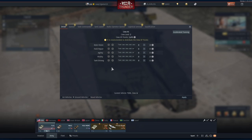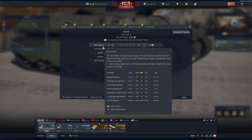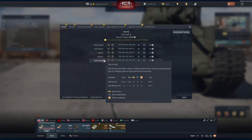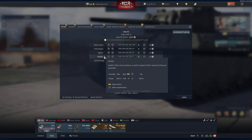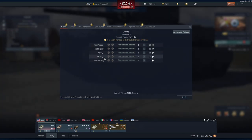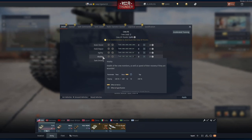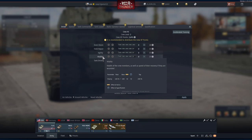For the driver, I wouldn't prioritize keen vision much — it's you that spots, not them. Field repair I would go for, agility I would go for, vitality and tank driving are the most important. The crew member health stats — vitality and replacement — are very important because a lot of people shoot from the front, so your driver is normally the first crew member hit in a tank duel.